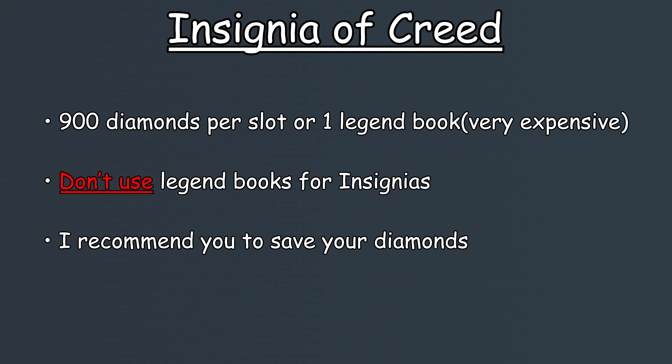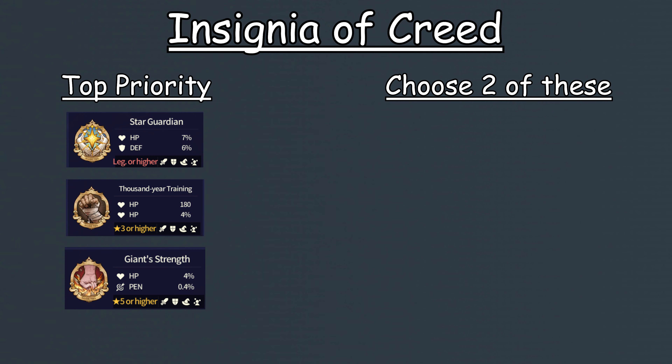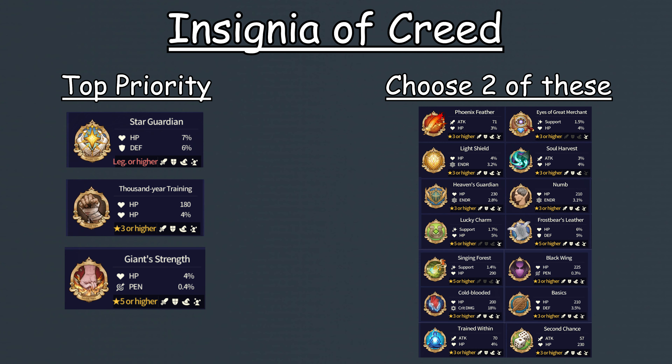For her insignia of creed, I wouldn't recommend getting them, as it's quite expensive at 900 diamonds per slot or 1 legend book per slot, and insignias aren't necessary for her to perform well. However, if you do have the diamonds or books to burn, then her insignias should be the following: Star Guardian, Thousand Year Training, Giant Strength, and for the last two slots, any insignia that has flat HP or HP% works.